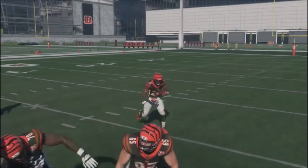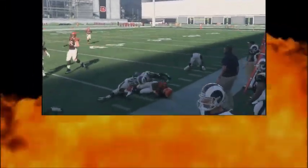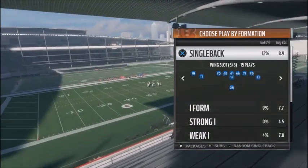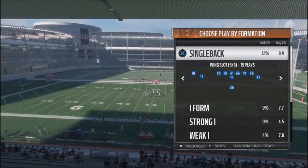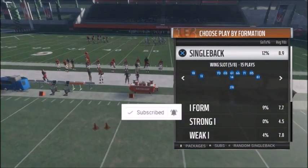Use this 5-play mini-scheme to attack your opponent on the ground and in the air. This is Fool Game Prometheus, the only YouTuber that actually gives you full games of all the tips and schemes posted on this channel — the good, the bad, and the ugly. If you're new to the channel, make sure you hit the subscribe button and that notification icon so you can get daily uploads.